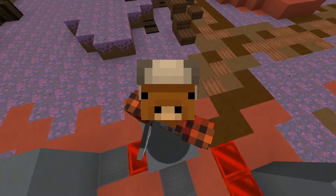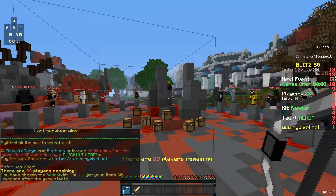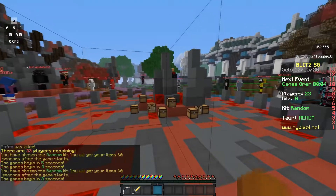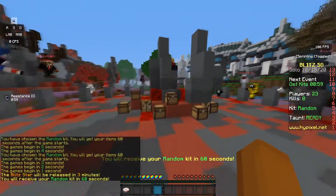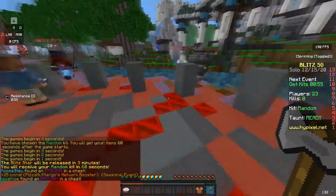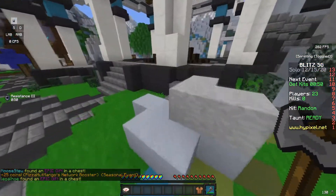Hello, welcome back to another video. Today we are on the map Riverside — it's also Blitz Hour, so I'm going to show you my chest route and review this map while we get a random level 10 kit. Hopefully luck is going to be on our side, though honestly probably not — rarely is on this game.